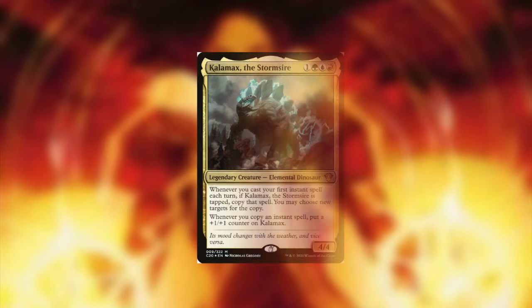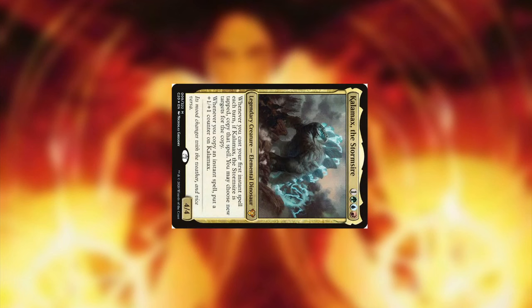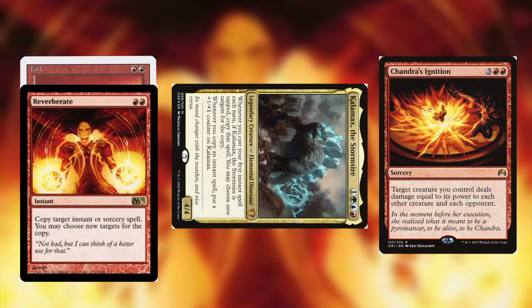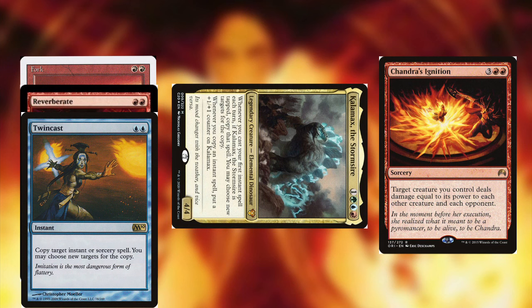Moving along from that popular combo to something that Kalamax really shines on — copying spells. I love catching people off guard with this combo because it kind of happens out of nowhere. You'll need seven mana with Kalamax tapped. You will cast Chandra's Ignition, then hold priority — that's very important — because you want to cast one of those copy spells like Fork. Kalamax will then trigger because it's the first instant spell played this turn, and with that copy you continuously copy that original copy of Fork.